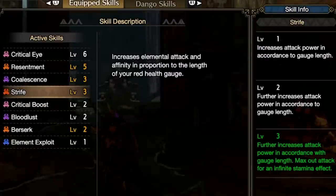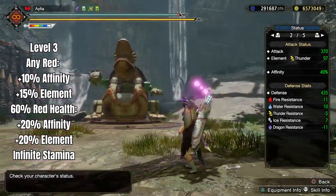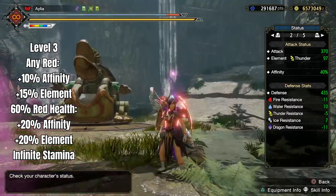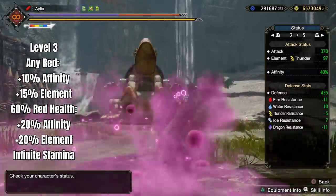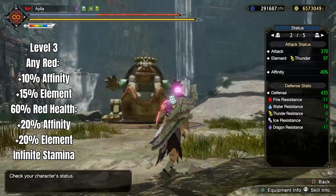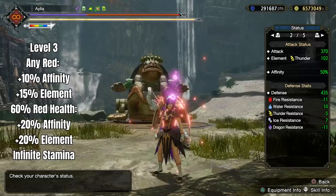Strife is easier to put across. Basically, when you have red health, you will immediately gain a boost for having it, and that boost is affinity and extra element. The amount of affinity is 5, 10, and 10% respectively across the skill levels, and the element at level 3 is plus 15% extra element, which is obviously rather good. Then when your red health increases, you get more and more of it.